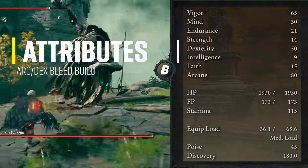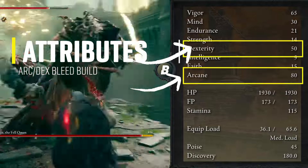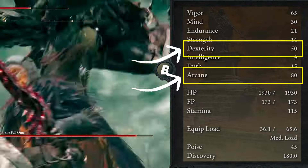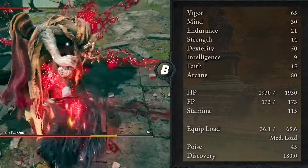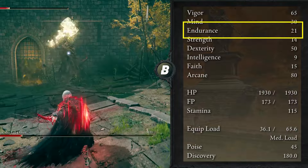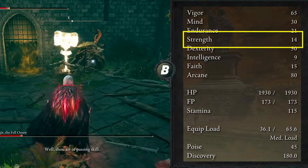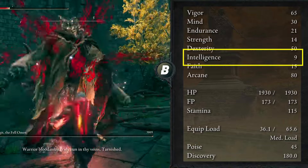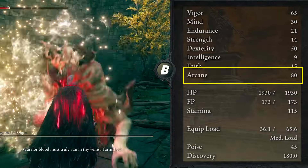Your main attributes are going to be Arcane and Dexterity, and you want to level up your Vigor, Mind, and Endurance to use your weapon art repeatedly. I have Vigor at 65, Mind at 30, Endurance at 21, Strength at 14, Dexterity at 50, Intelligence at 9, Faith at 15, and Arcane at 80.